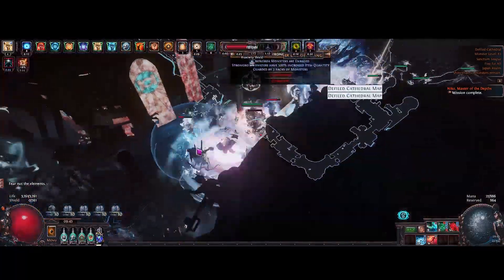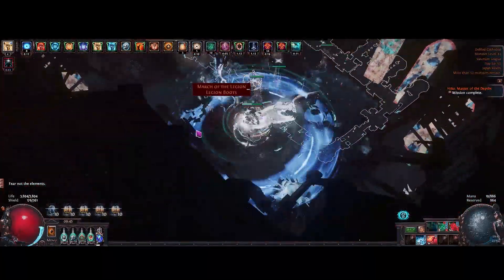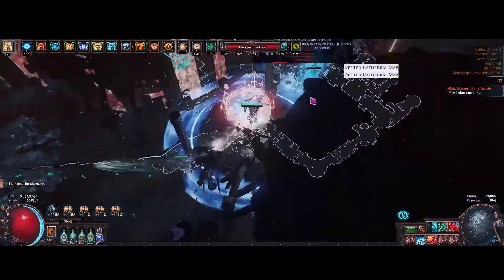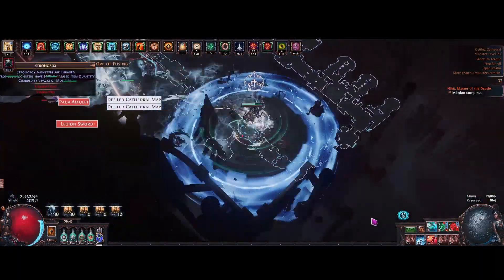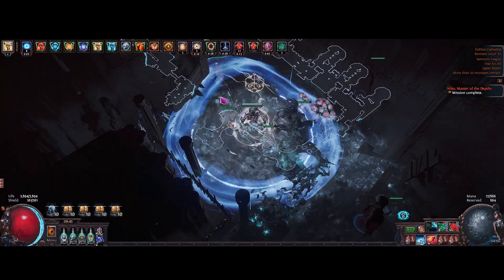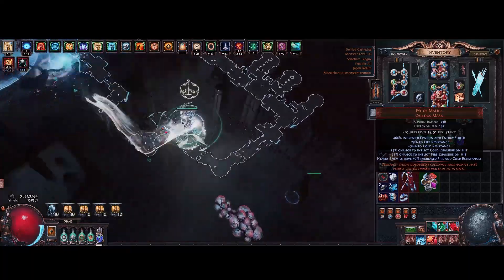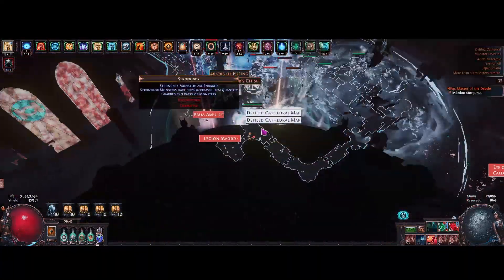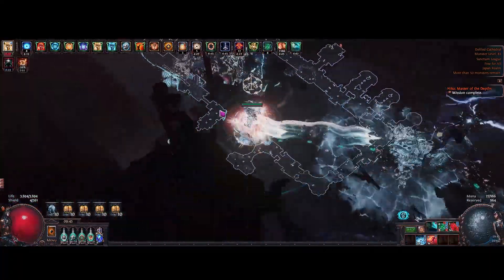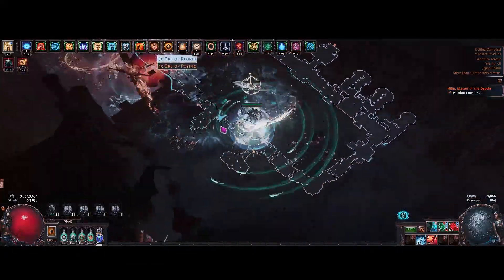A little bit about the build mechanics: we are a Blade Vortex build but at the same time we are not really a Blade Vortex build. What I mean by that is Blade Vortex is only there to kill one mob and make it die and explode, and that explosion will chain to another mob and kill it and that mob will die and explode, and so on until the whole screen just blows up as soon as you kill one mob.